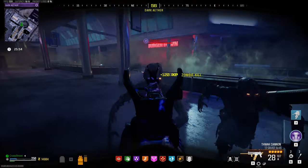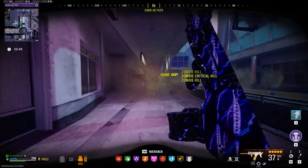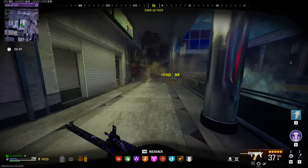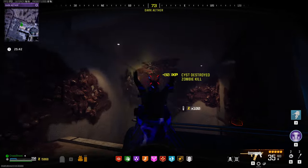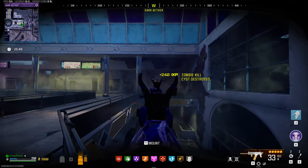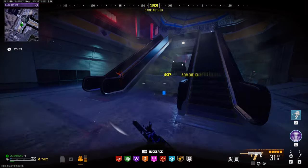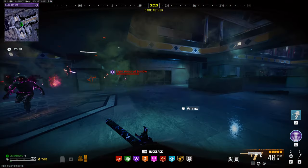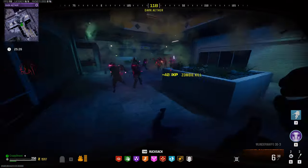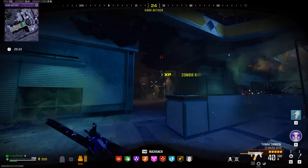This place can get very very hectic very fast, so definitely try to do everything as quick as possible. You don't want to sit in here for too long. There's another one over there, and another one there. I think there's an ammo cache right here — yes there is. Now we have to go down this corridor and clear some more cysts. This Wonderwaffe is just so nice.